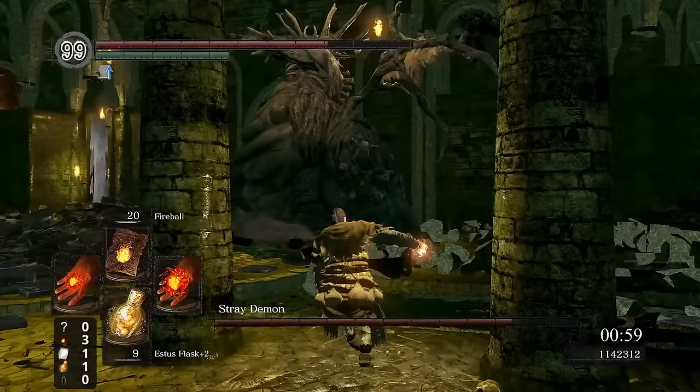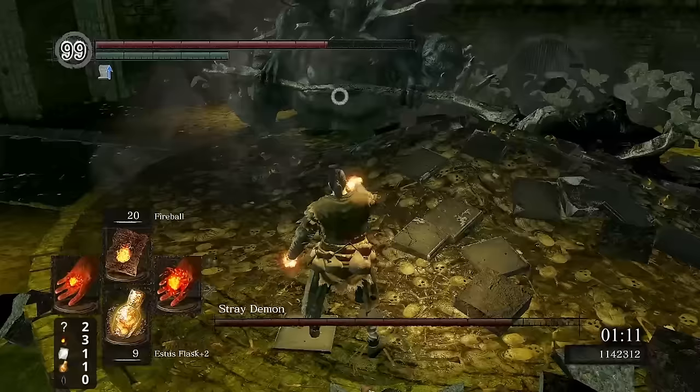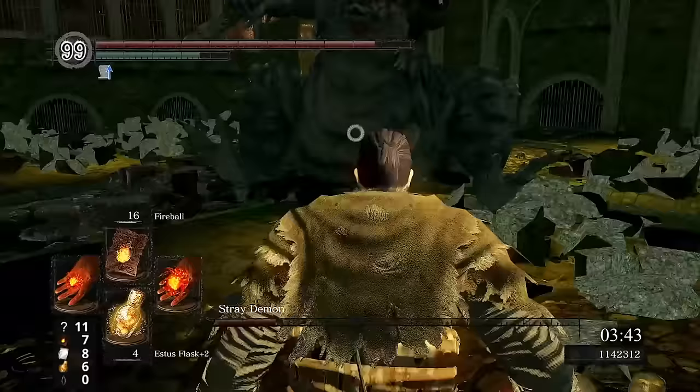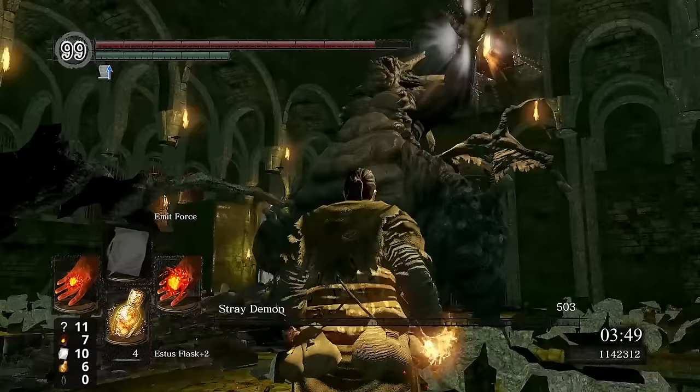Here we switch it up and start using Emit Force. Stray Demon feels quite tanky, so we're going to want all the damage we can get. Although it does mean we accidentally get a few fireballs in, we also get one of my favorite animations of throwing force at enemies. Not my favorite is attempting to dodge all of Stray's explosions, and the aiming is still far from perfect. But if you've got good enough timing, you can even re-aim attacks and throw them the other way if you fail to get the Spellswap. Thankfully with a better tail end of the fight, we're able to wrap things up and get ourselves a Titanite Slab.